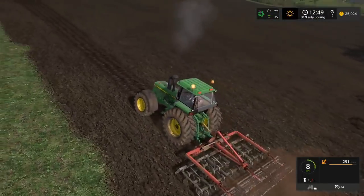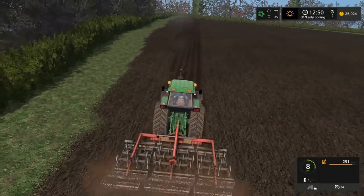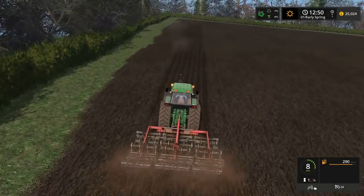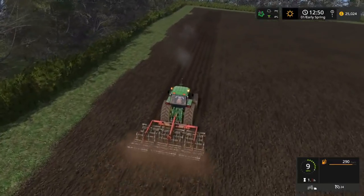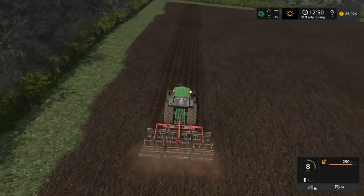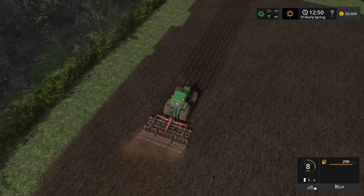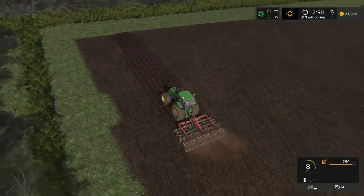There's not a lot to this map, is there? No, that's why I like it. Now what we might do is we'll probably go for a drive whilst them two are seeding — go have a look around the map because I want to show that off. And then we want to get some animals but we don't want any animals till we've got the hay, silage and straw all in and ready to go.